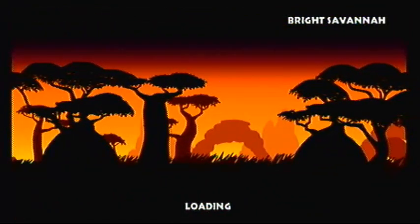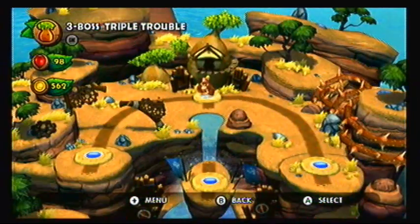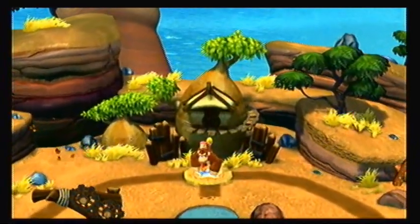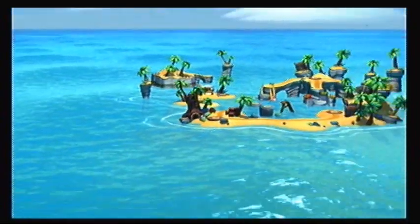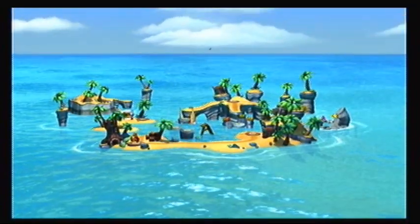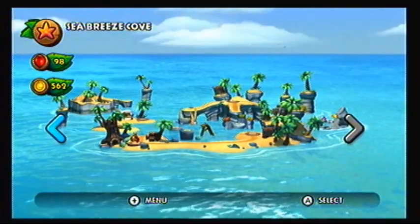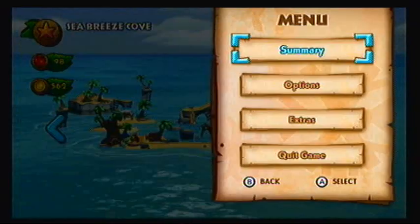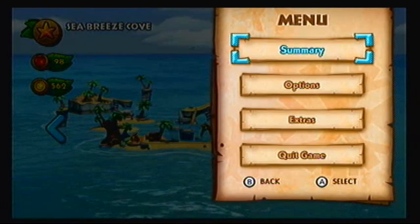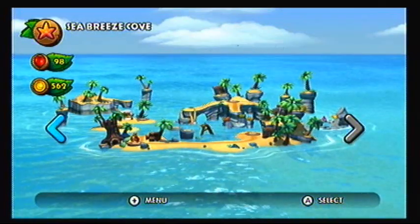Now we're gonna approach World 4, where I think I actually stopped playing — believe it or not. Okay, I think this one's a little bit more coastal-based. What is the name of the island called? Seabreeze Cove. Alright. How many levels are there? 1, 2, 3, 4, 5, 6, A, B, Boss, K. Same amount of levels as the previous two worlds. Alright, so I can definitely hang with that. Stay tuned for the next episode when we take on World 4. Goodbye, everyone! Bye!